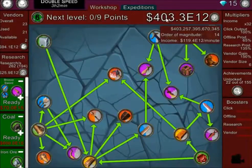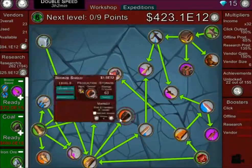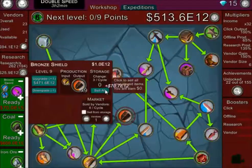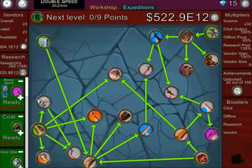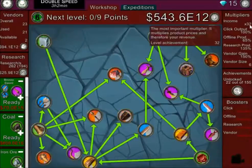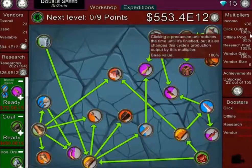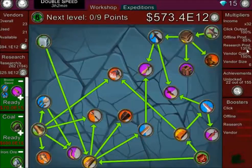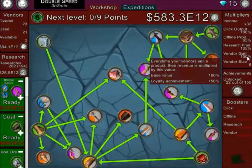When it hits a thousand we'll get to money magnitude 15. Income is times 32, click output is 100%, research production bonus is 135%. The vendor sells at 450% - interesting.